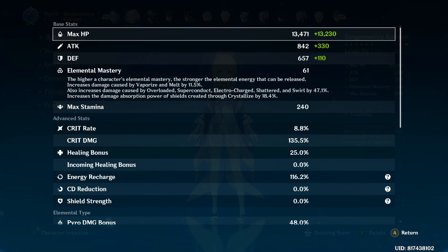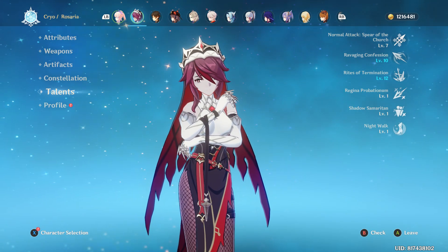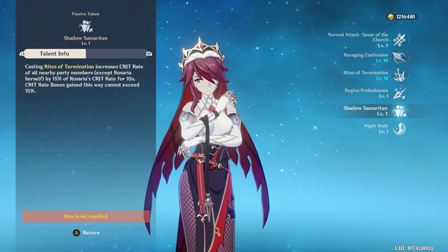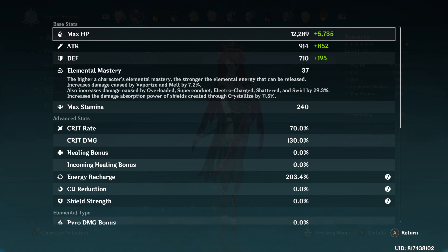55% plus 8.8% — we already have 63.8%, which is more than the usual Crit Rate I go for. On top of that, we are building Rosaria in the comp because I no longer need Diona; we have Kokomi who heals. So you don't need Diona anymore in the freeze comp. Rosaria provides 15% of her Crit Rate to the whole team for 10 seconds, and my Rosaria has 70% Crit Rate, so that gives me about 10.5% Crit Rate.